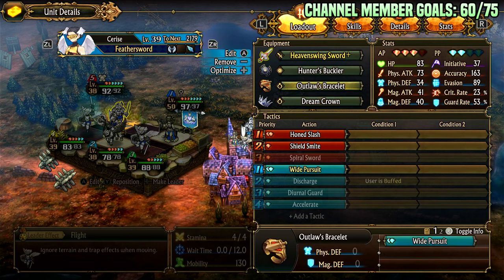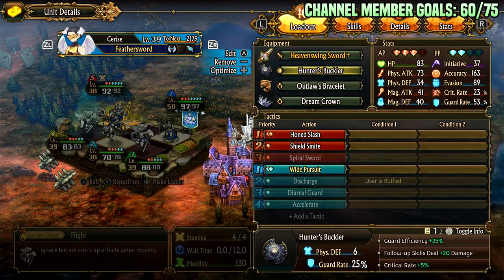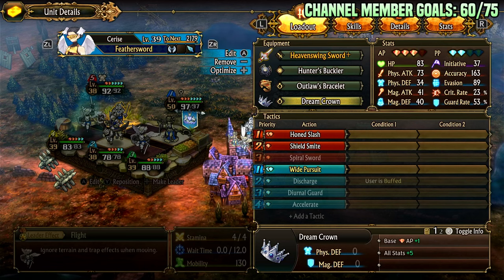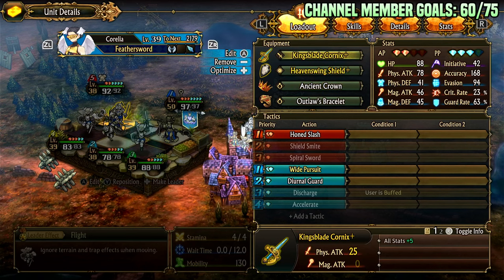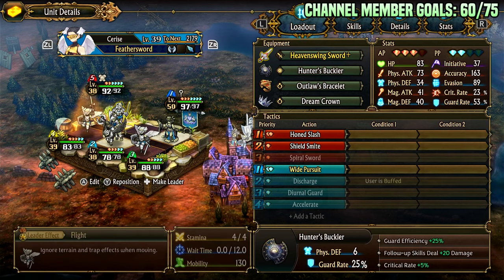We have forged heaven sword for accuracy and evasion, hunter's buckler for follow-up damage on the wide pursuit, outlaw's bracelets for wide pursuit, dream crown obtained through treasure maps in angel lands, and ancient crown obtained through treasure maps in furry lands. We also use king's blade Cornix for increased stats — basically 30 damage instead of 25. Then we have Heaven's Wing Shield Plus, forged, giving better stats with accuracy and evasion.